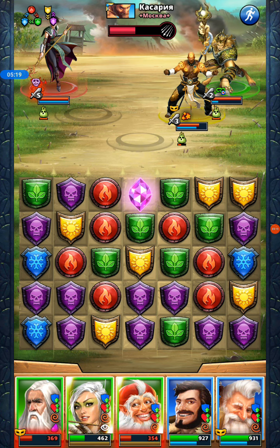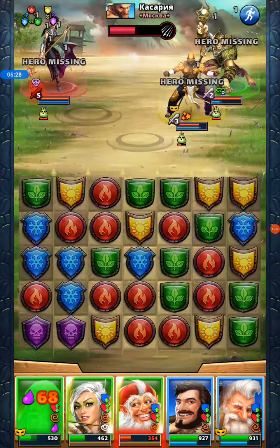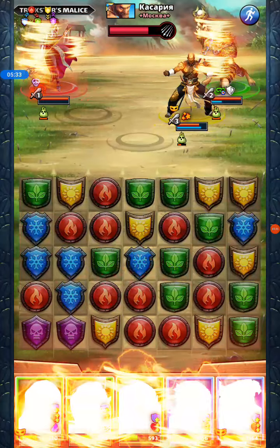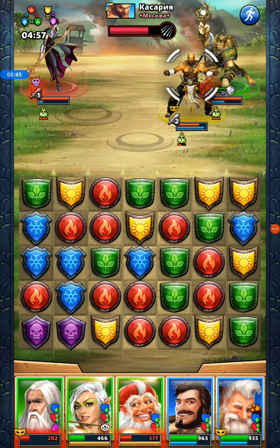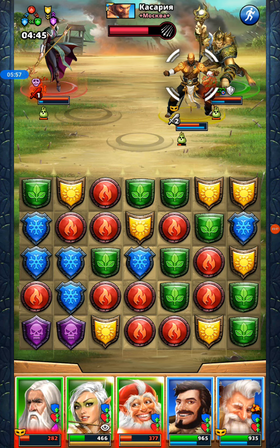Now we'll just pop the purple. Fingers crossed — okay, it's a decent hit. So if we take this, it shouldn't set off a cascade into June. It does have a 20% chance of doing exactly that. Is there a safer way to do that? It puts more tiles into Loki, but that's okay.